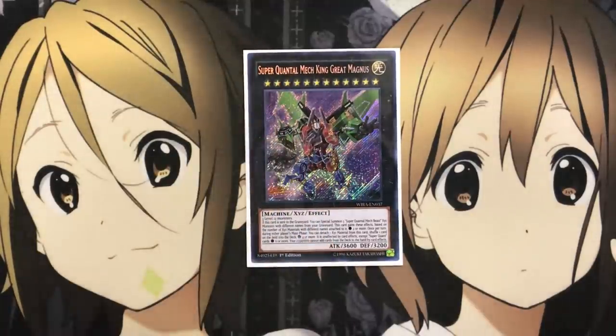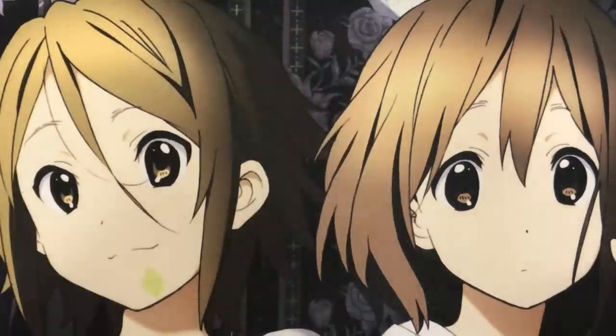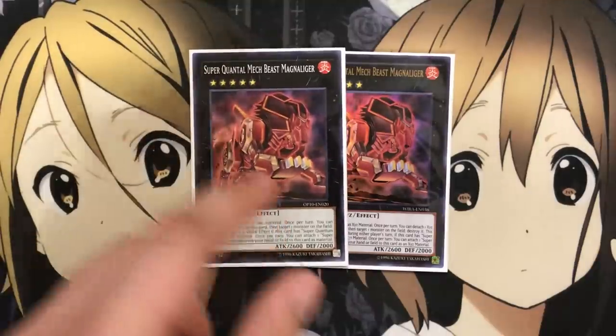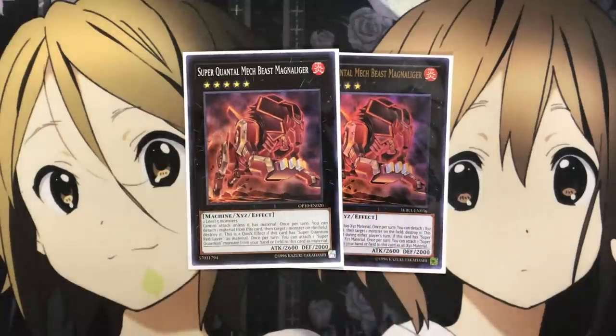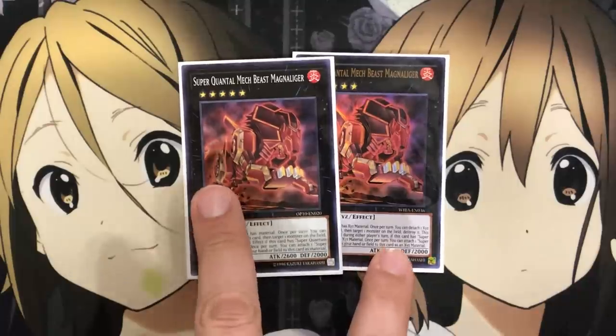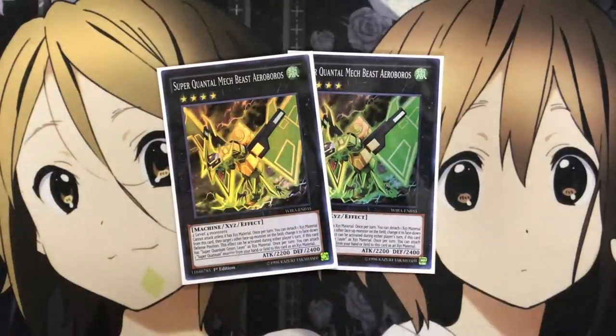For the other Exceeds, I have one Super Quantile Mech King Great Magnus. The easiest way to get this out is with the field spell — setting up all the Exceed Monsters gives this card different effects based on how many you have attached. I also have two Mech Beast Magna Liger. It cannot attack unless it has material, and once per turn you can detach one material to target one monster on the field and destroy it as a quick effect. If this card has Red Layer as material, once per turn you can attach one Super Quantum Monster from your hand or field as material. I also run two Mech Beast Orboros. It cannot attack unless it has Exceed Material, and once per turn you can detach one Exceed Material to target one other face-up monster and change it to face-down defense — activatable during either player's turn. If it has Green Layer, it also gains the equip attach effect.